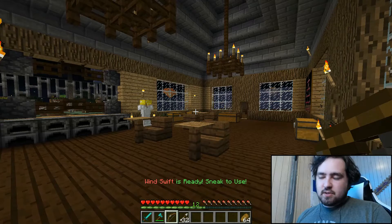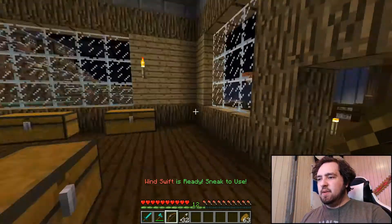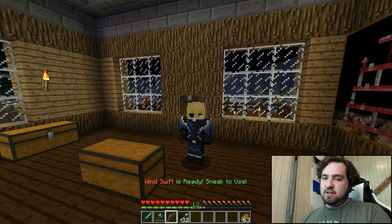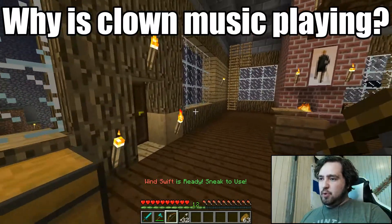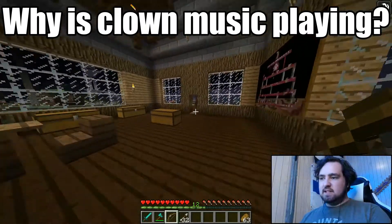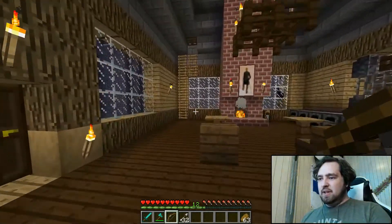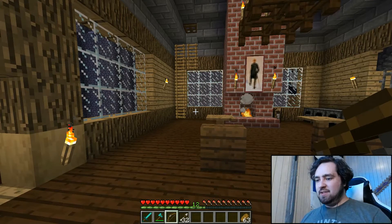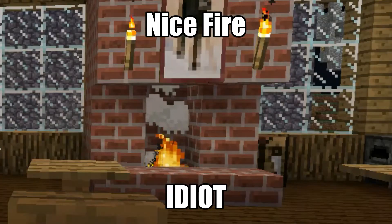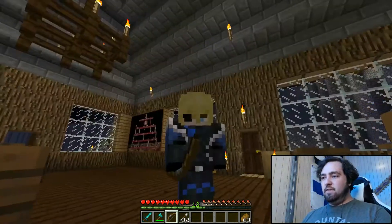Up next we have Ranged weapons. Ranged is increased by killing enemies with bows and crossbows — same XP tables as Strength and Dexterity. Its ability is Windswift, which when you sneak gives you Speed 2 for 16 seconds. It recharges the same way — increases per level and when you kill enemies. At level 20 it becomes Speed 3. At level 50 it lasts for 20 seconds. At level 80 it is Speed 4.